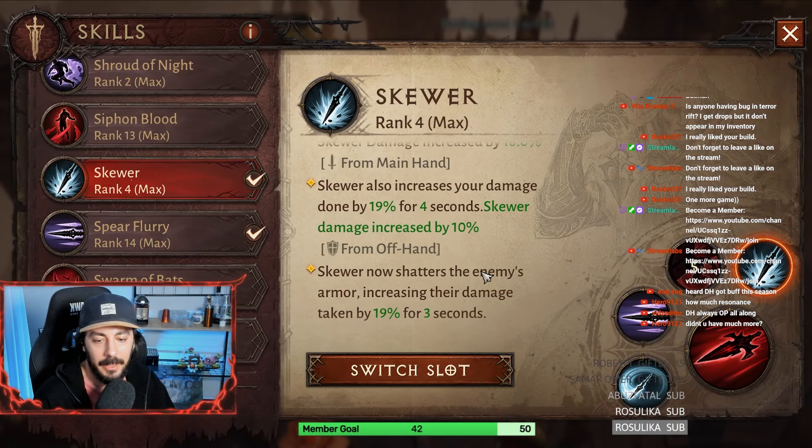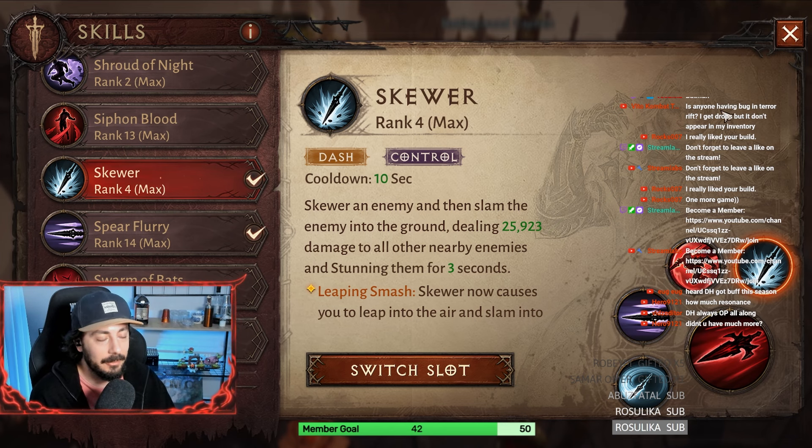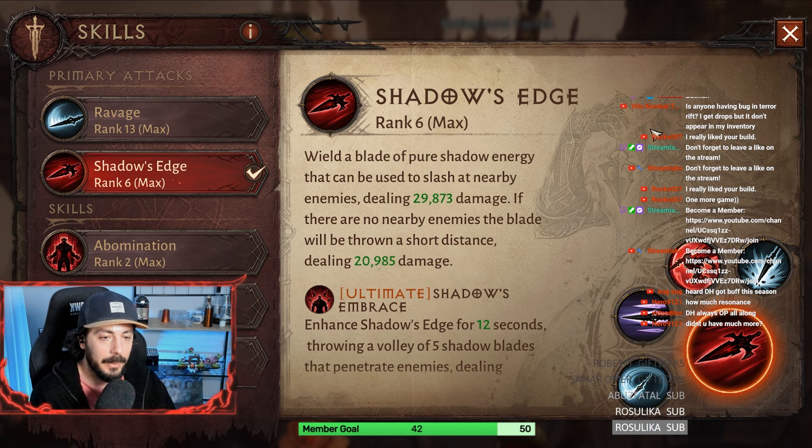Other than that we have Secure. I am using the Vissolver with this — I didn't really like the new essence. And for the primary attack we have Shadow's Edge.